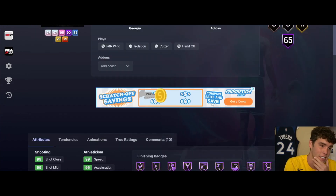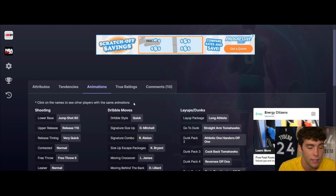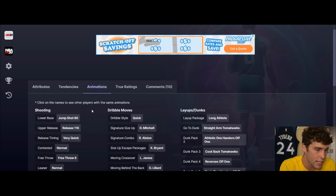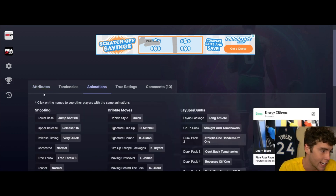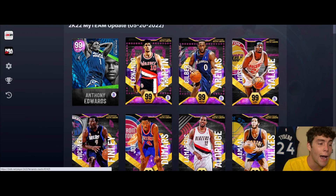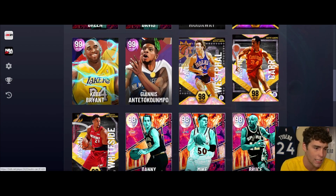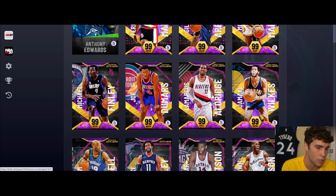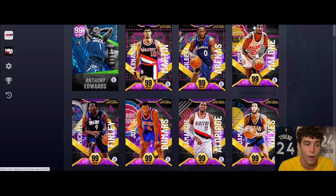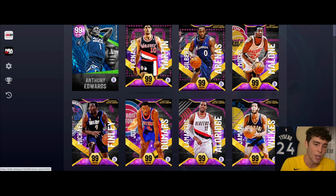Last but not least - they gave Anthony Edwards jump shot 80, which is horrible. If you want to grind for Ant you can, but unless they change his release I'm 100% not grinding for him. It's disrespectful - we're in season seven, six weeks long, and at the end you get Anthony Edwards with jump shot 80. Change his release and maybe I'll decide to grind. Overall, I'm highest on Fernando Martin by far, Michael Finley maybe second. Token rewards are both solid. Tim Hardaway and LaMarcus Aldridge are not worth grinding for. Let me know who you're excited about in the comments - drop a like, subscribe if you're new, and as always I love you guys, have a blessed day.